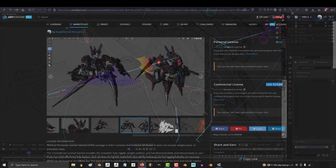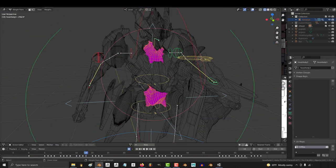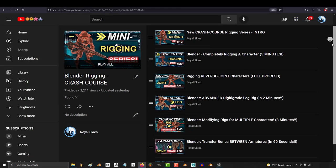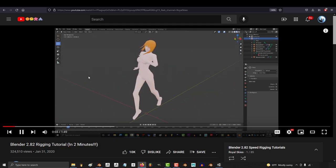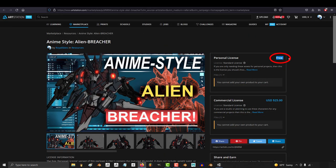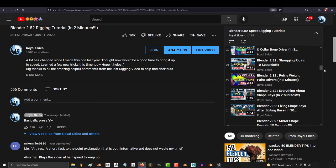The commercial license is really just for people who want to save time and don't want to go through the trouble of learning to rig and weight paint themselves, because all of my weight painting and rigging tutorials are available here on YouTube for free. So if you don't have money but you have time, you can get the free version of the model on ArtStation and just follow my tutorials and you'll basically have the commercial version with no charge.